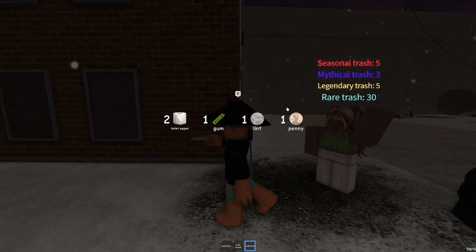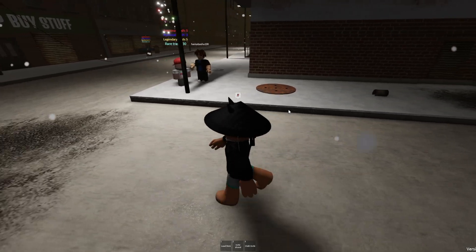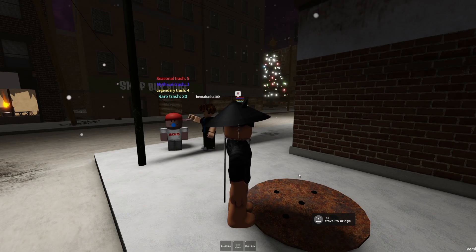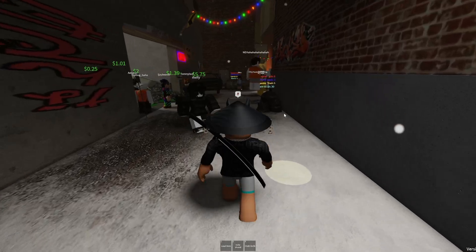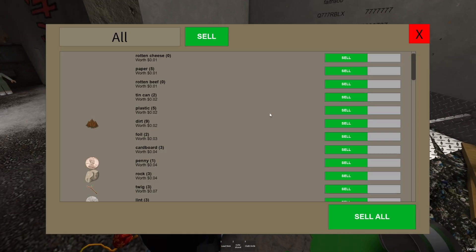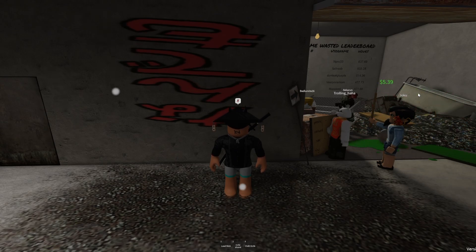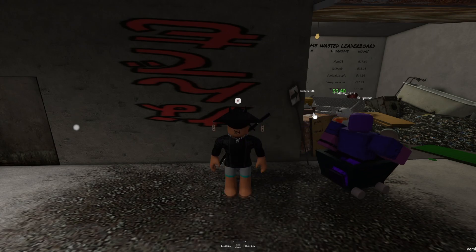That's the first way how to earn money. If you want to use fast transportation, you can go to this canal and just press E — it travels you to the bridge. And if you want to sell all the trash you've collected, you can just go to this guy, press E, and sell all. That's how you earn money by collecting trash. With each area, the trash is more expensive and the more money you make.